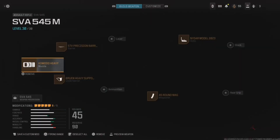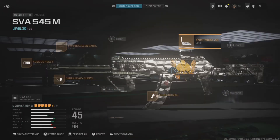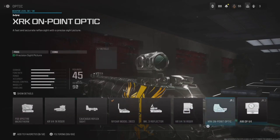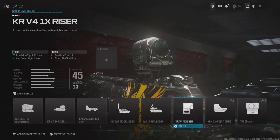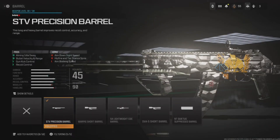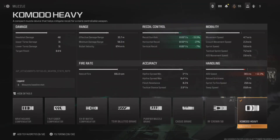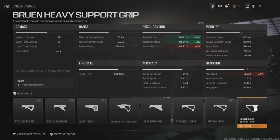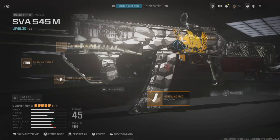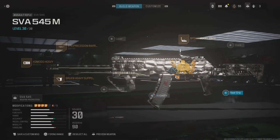Next is the SVA 545 — tons of fun, just a good all-around gun. It's very reliable and reminds me a lot of the Kastov 545. Run whatever optic you're comfortable with — I typically run that weird-looking one, or the MK3 Reflector. We're going to drop the Precision Barrel for bullet velocity, and then the Komodo Heavy is going to give you a lot of recoil control. The Bruen Heavy Support Grip gives you a lot of control over the weapon.